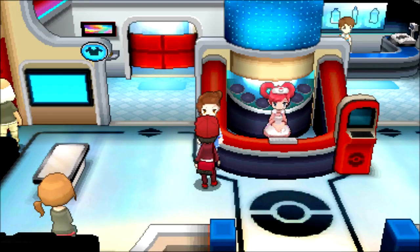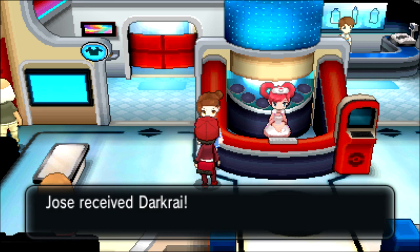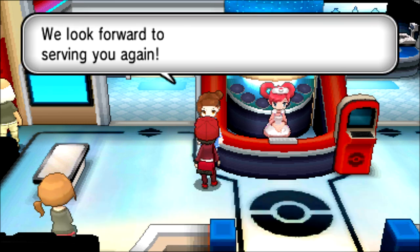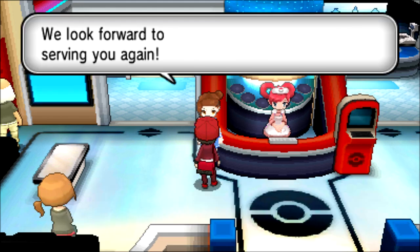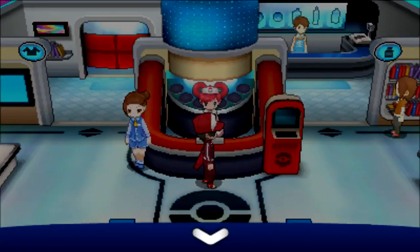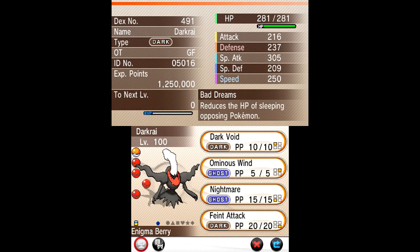We're back and now it's time to collect the goods. Up first is Dark Rai — the delivery girl says: 'Good evening, you must be Jose, I've got a mystery gift here with your name on it.' There it is — Dark Rai! This one does have an item. Dark Rai is at level 100, and it has the ability with attacks Dark Void, Ominous Wind, Nightmare, and Faint Attack. They come in Cherish Balls and it also has an Enigma Berry.